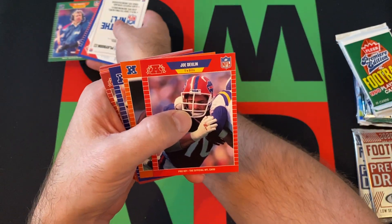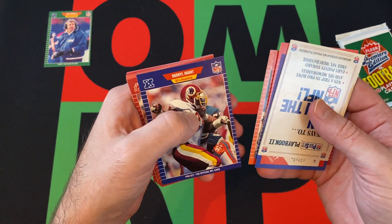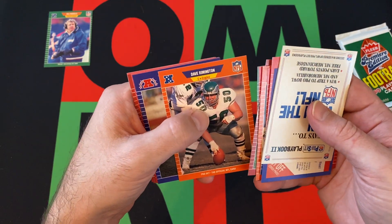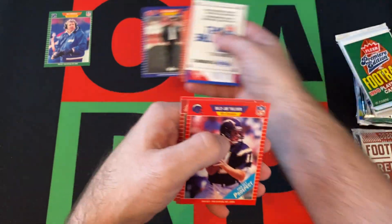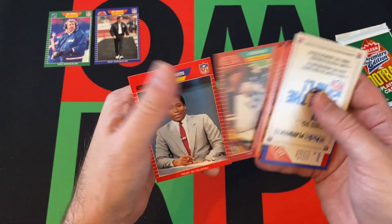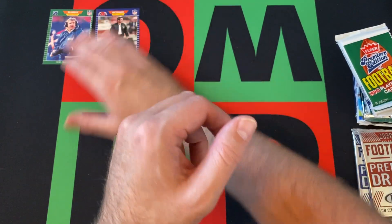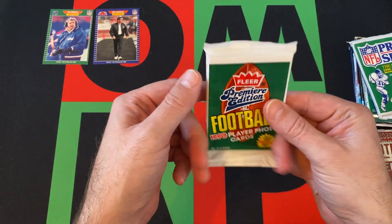I'll put Bill Parcells down. Joe Devlin, Randall McDaniel, Daryl Grant, Jerry Robinson, Vaughn Johnson, Kemma Mia, Dave Remington, Mike Shanahan — I'll put all the coaches down. Billy Joe Tolliver, Leslie O'Neal, and John Saunders. Not much going on there — I think most of what you want is in Series 1.